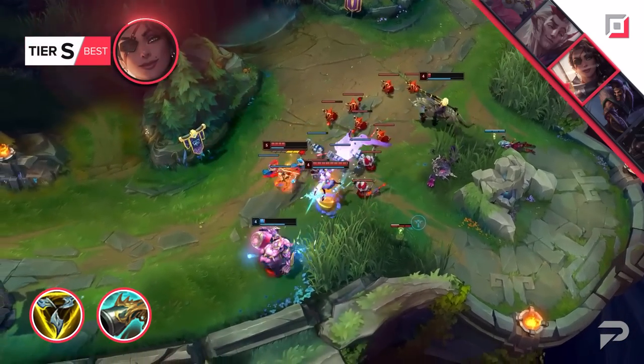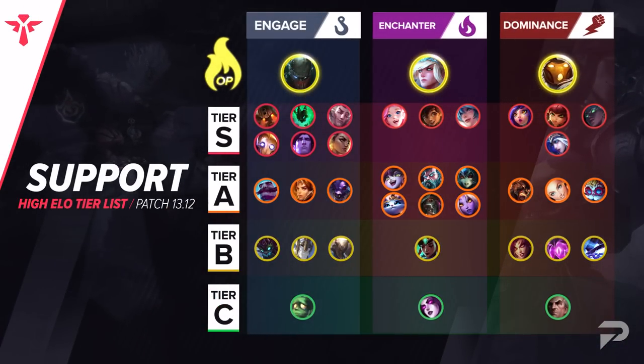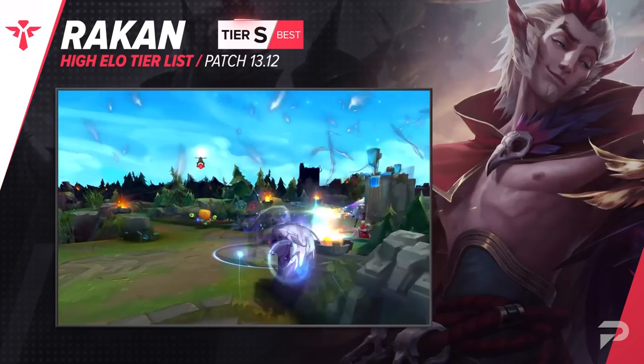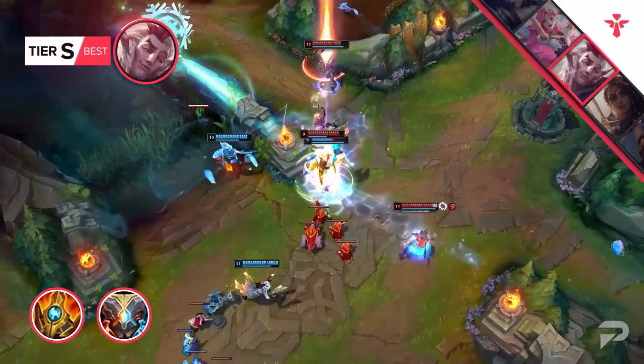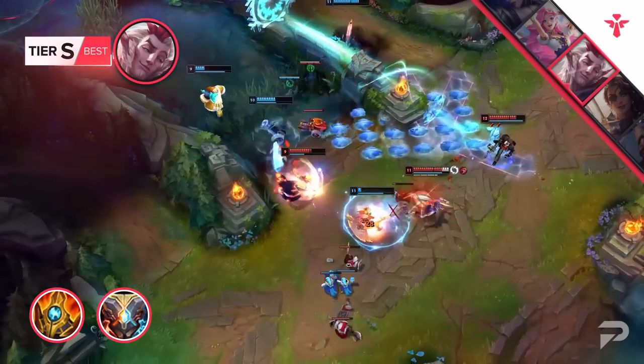Last but certainly not least, we've arrived at the support role. To highlight something for the patch, we want to give Karma some spotlight. Here we have the Shurelia's and Zeke's Convergence build. Providing decent stats and playmaking capabilities, you're going to be taking over the game with a strong ADC by your side. Zeke's will give your ADC a lot of extra damage when you full combo into the enemy team, and you might be surprised how much damage this item can add to a fight.